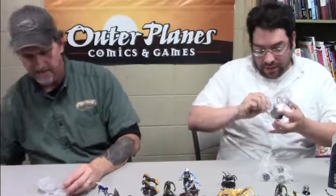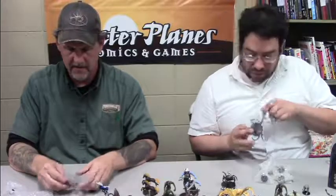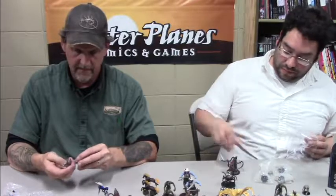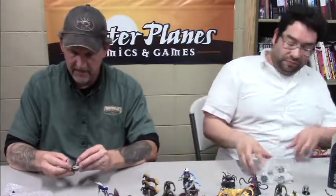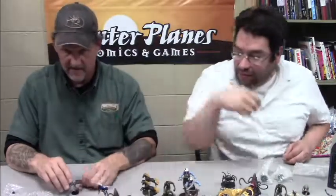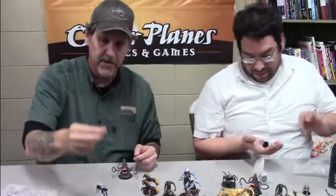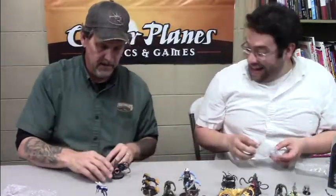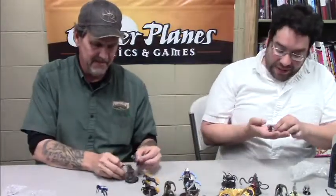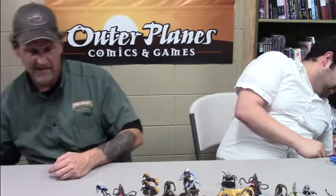That is the one thing about some of these stands — they don't always want to fit in quite right, they take a little finagling. Once they get in they stay pretty solid though. Shadow demon. Roper. Love the roper. Oh, here's two — matched with the invisible blink dog! What's cool about the roper is — there's your human wizard, right? You throw him in there. That's sweet — that's like when they did the gelatinous cube minis, you could put figures inside them.